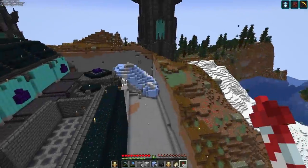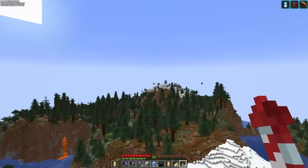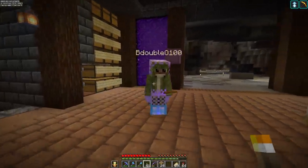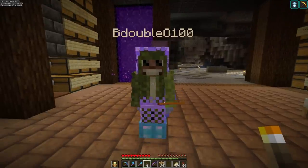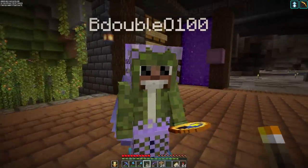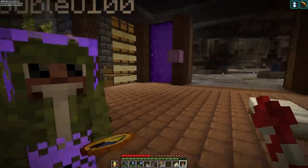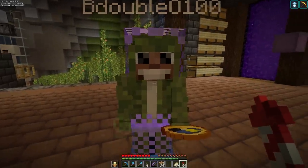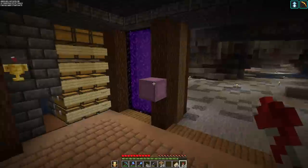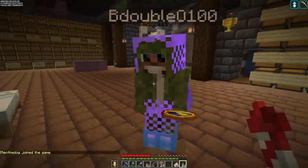I've been busy — the ice tunnel is done and it looks amazing. But first we had to meet up with BDouble, because he's going to do a build for us inside Decked Out. I'm trying to farm out some of the building pieces to some of the talented builders on the server. After a bit of back and forth joking about calling Scar instead, BDouble agrees and we head off on a precarious rocket flight over to the dungeon.